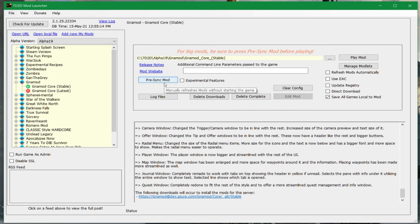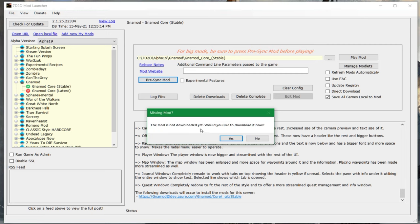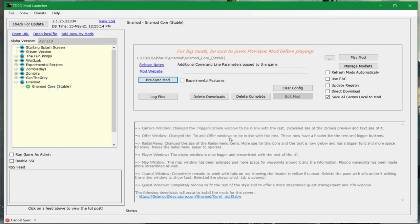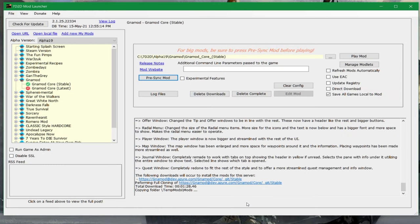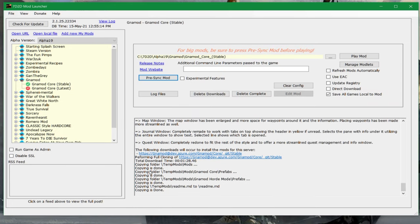Now we're going to do 'pre-sync mod.' You'll see the mod hasn't been downloaded yet because we just copied over the vanilla files. We do want to download it now. You'll see a window where it starts cloning — it shows downloaded files, for example 579 out of 1690. It'll take a while depending on file size and your internet connection. Once the download is done, it copies and fixes things locally. When it says 'copying done,' we're still not finished.